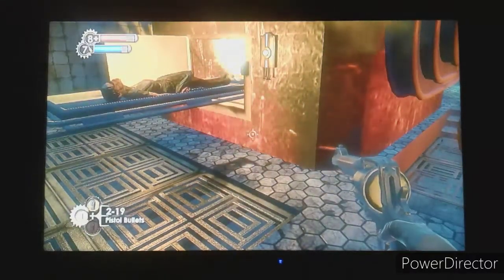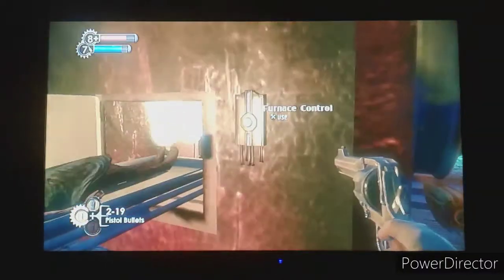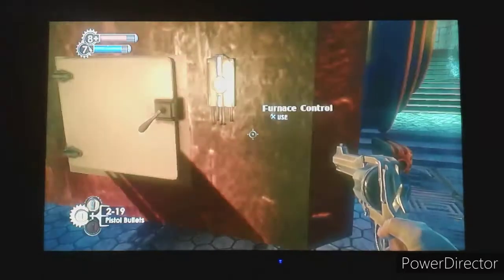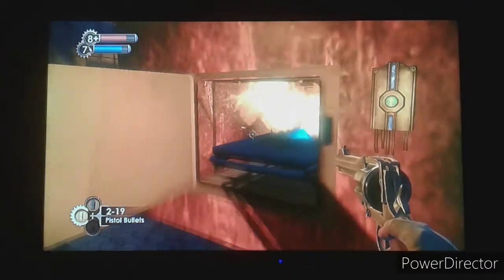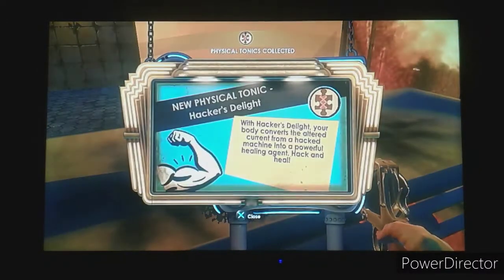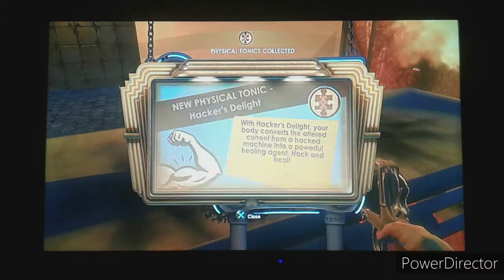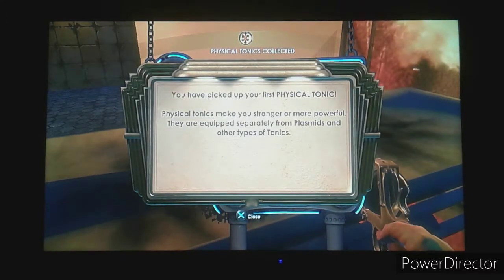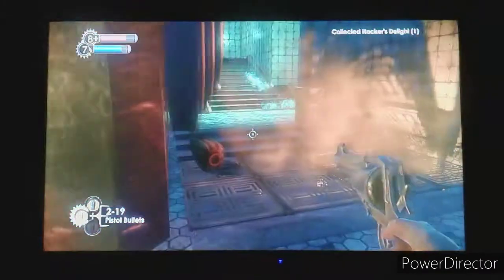Coming back to the furnace - remember when the camera went off and I had to fight the security? If you actually put this corpse in the furnace, he'll be cremated. I found out that if you let the corpse incinerate, it brings out a pile of ash but also the Hacker's Delight tonic. With Hacker's Delight, your body converts the altered current from a hacked machine into a powerful healing agent - hack and heal. I got an extra physical tonic slot too. Now let's go get Wrench Jockey - you go through this surgical room, shoot off the grate, duck underneath, and boom - you have Wrench Jockey.